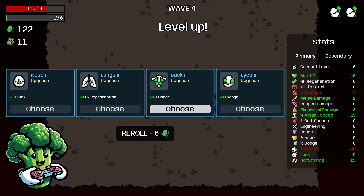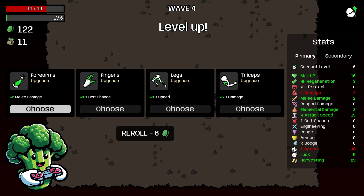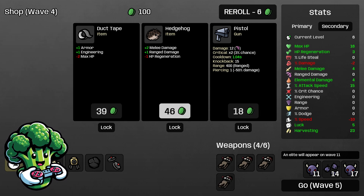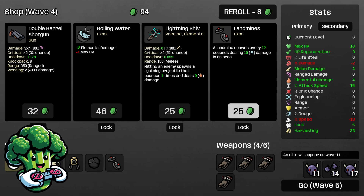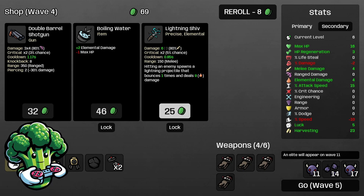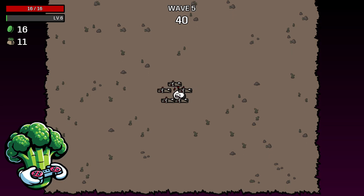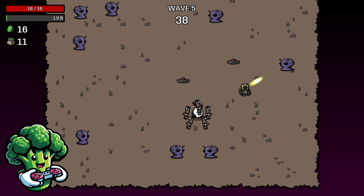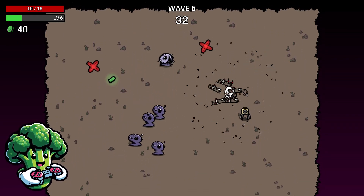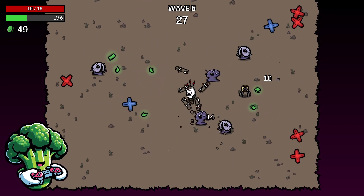We're going to take some HP regen — a little bit of HP would be great — and some melee damage. Take another plank and keep rolling for planks instead of a hedgehog. More landmines — we'll take that for more explosions. I'm going to be at wave five with five planks, which is good: you want to keep the amount of weapons roughly matching the wave you're on, all the way up to six weapons for wave six.